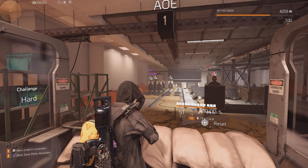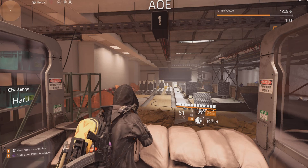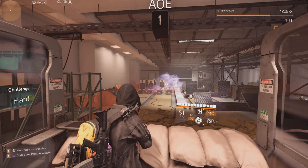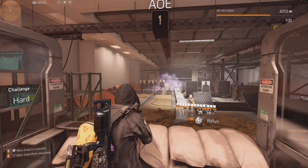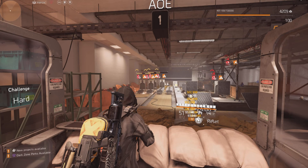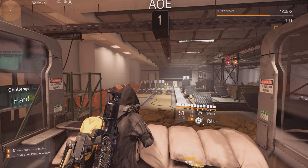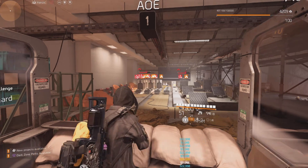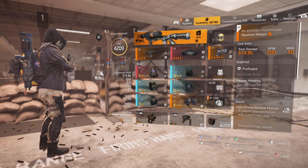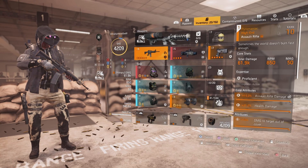For all of you that never realized this: if your Fire Starter is on your R1 button, all you have to do is shoot it and then double tap R1 and it ignites itself. If it's on your L1 button, just double tap L1 and it will ignite itself — you don't actually have to shoot it. I didn't realize this for quite a while. Anyways guys, I hope you enjoyed this video. Peace.